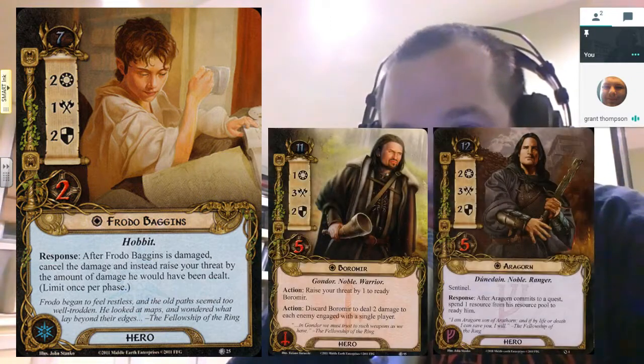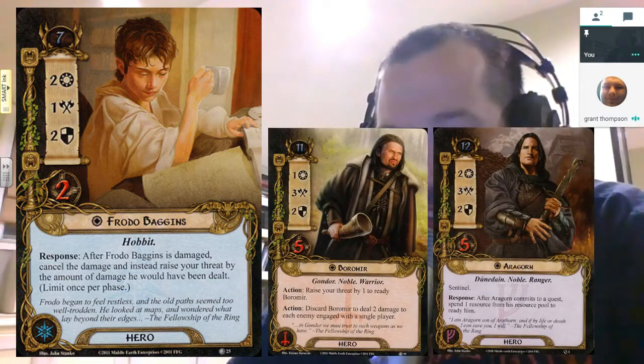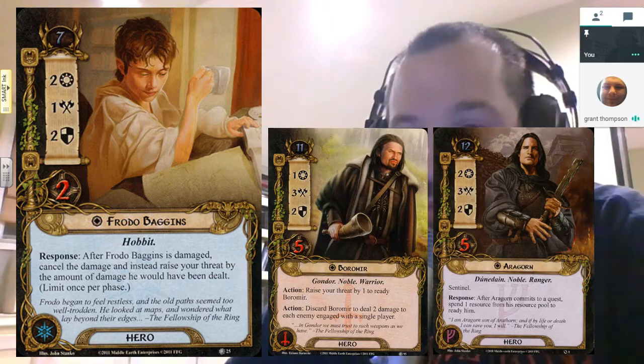If you're running a low threat deck, you can take more of that damage as threat. But if you're running, say, Boromir and Aragorn, who both have high threat, and you're constantly taking that damage as threat, you're going to be engaging more of the enemies coming down to hit you, and you're just pumping your threat up until you're threated out.